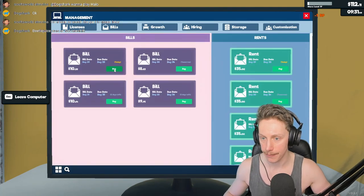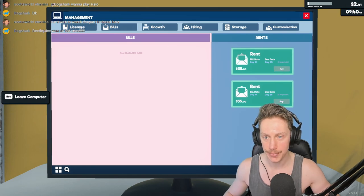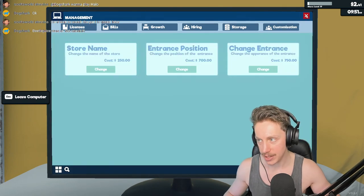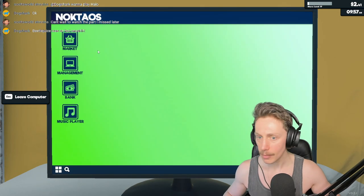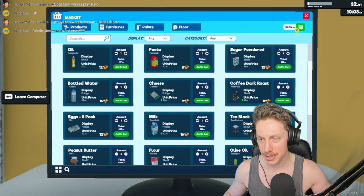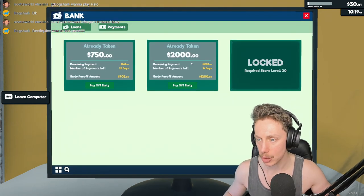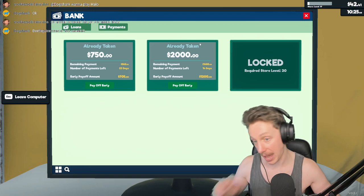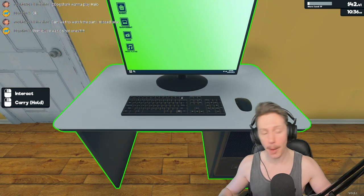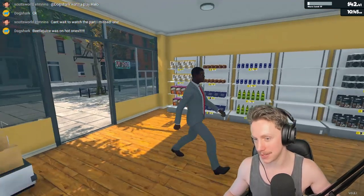We could probably get some more product licenses. I kind of want to save up for sushi — that's a huge seller, but it'll cost about two grand. Maybe we should just focus on paying off all the bills — we're four days behind on rent too. We've only got two dollars 41 to our name. We want to pay off our loan — there it is. We've got two loans, that's probably why we aren't flush with cash.